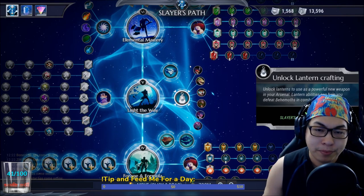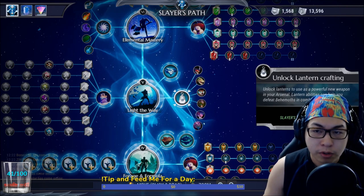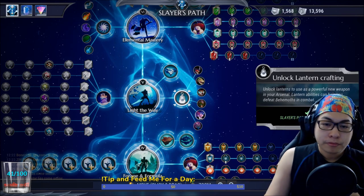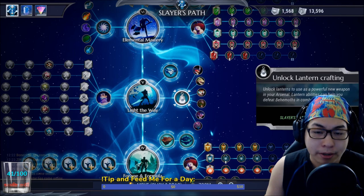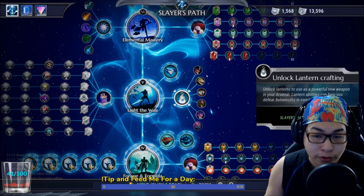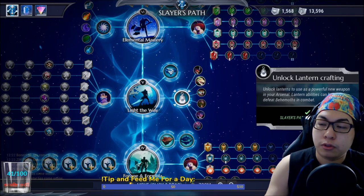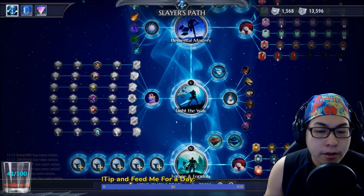Next: Light the Way lanterns — you want all of them, because you never know which build might use which lantern. I mostly favor Pangar, Shrike, and Embermane, but there are uses for others. Drask is also used sometimes, so don't hesitate on these.